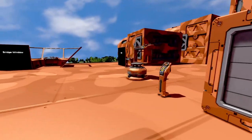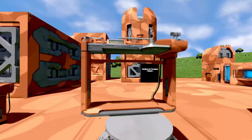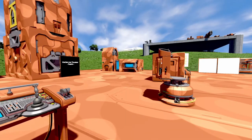Next we have our helm block — it's basically just another control seat, a standing control seat. It acts the same as any other control seat and is available in large and small grid.